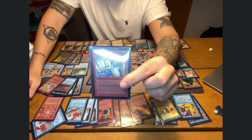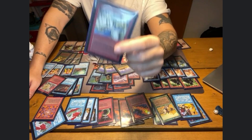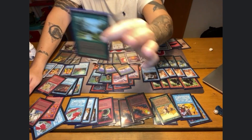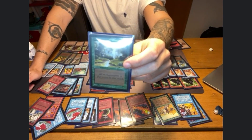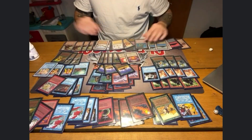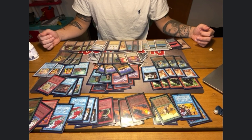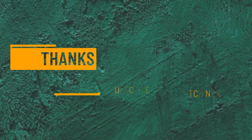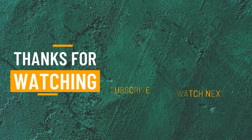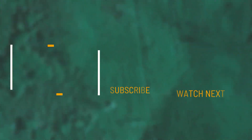One Stone Rain — I don't like Maze of Ith and I want an answer for that, even though I only have one, it's still there. I have a Tranquility to kill the Abyss, Moat, stuff like that. I don't have any other good way to kill enchantments, so Tranquility of course is in this sideboard as well. Thank you very much for listening — this is Arabian Zoo, and I look forward to playing against you on Saturday!